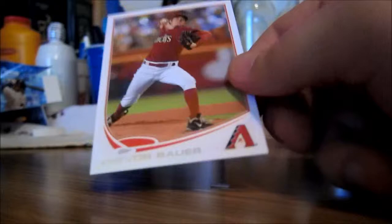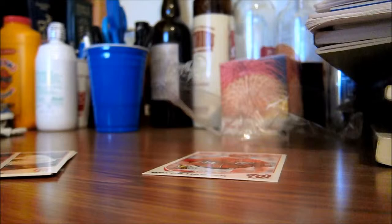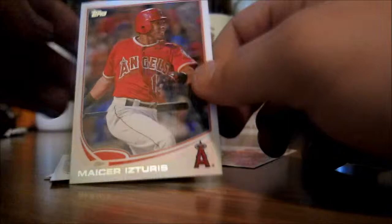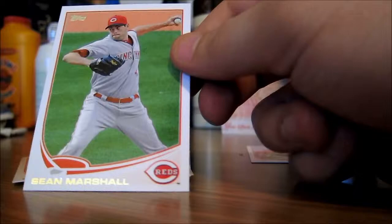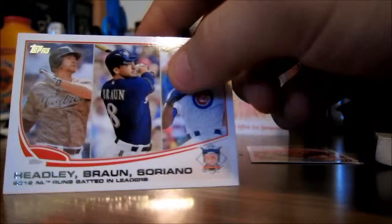Trevor Bauer, Josh Reddick, Hunter Pence, Adam Wainwright, Bryce Harper rookie — let me start making some piles over here. Miguel Montero, Raymond Hernandez, Sean Marshall, Darwin Barney, Luke Hochevar, Eric Chavez.